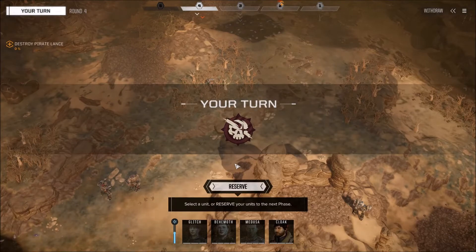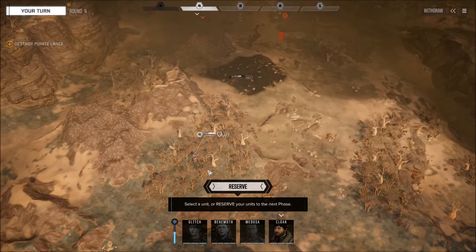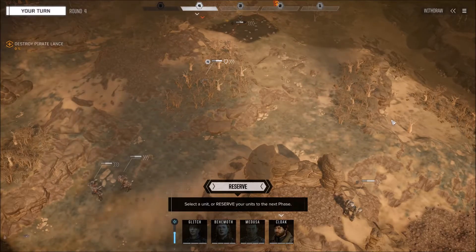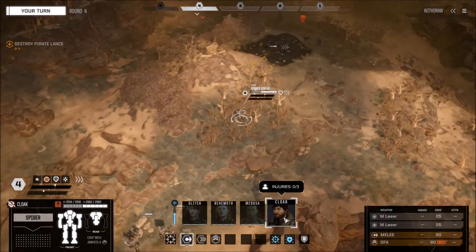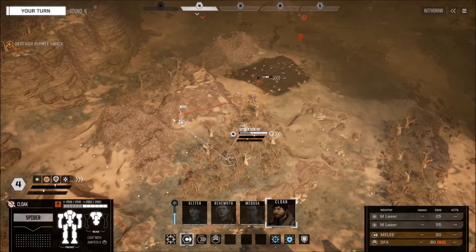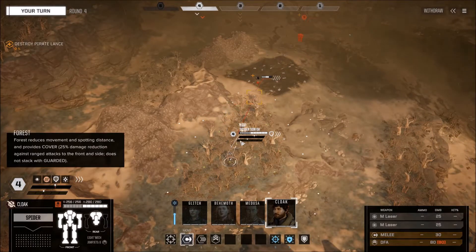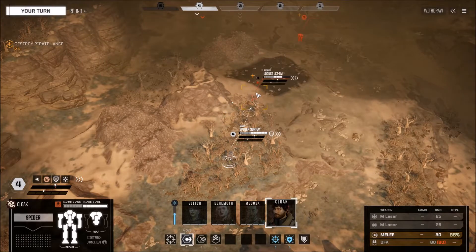Checking the interface: the little tree icon shows I'm in tree cover, the eyeball shows I'm visible. Moving out a little from the trees — I've got evasive bonus for moving. Taking the shot with two medium lasers at 40% chance. Boom — right arm destroyed, right torso destroyed! Two pretty good hits. That shows how weak the Locust really is. I really hate putting any mech pilot in a Locust — it's almost certain death.